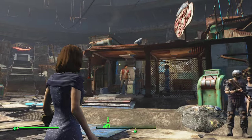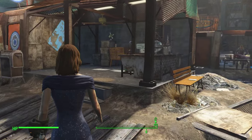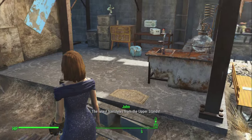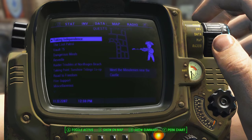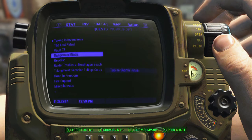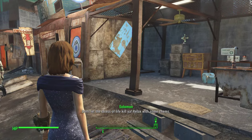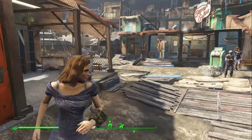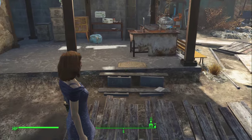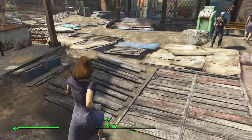This is in Diamond City marketplace and the two places are right here: the Super Salon with those two people, and then if you haven't done the quest yet there will be a guy here normally — Son — and he is the doctor. Once you complete the quest called 'The Disappearing Act,' which is about the surgery center and facial reconstruction, he will move from here into the actual surgery center.